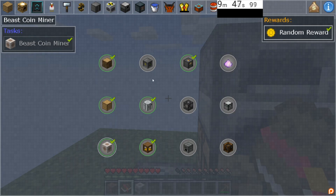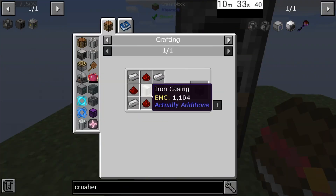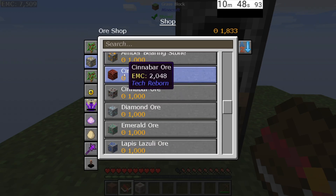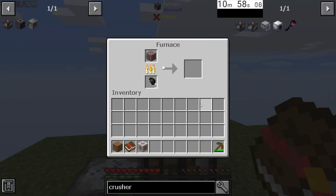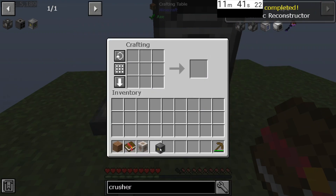The next three we're going to do: atomic reconstructor, powered furnace, and ore doubling. The atomic reconstructor uses our iron casing because this is Actually Additions. We'll go ahead and use an iron ingot. You're going to need some redstone. In your shop under ores, scroll down into the thousands and find redstone ore. Because I'm impatient and don't want to make an iron pickaxe I'm just going to smelt this up — it gives you one redstone dust. Grab your redstone, chuck that in, grab four redstone and four iron — and there we go, everything for the atomic reconstructor.